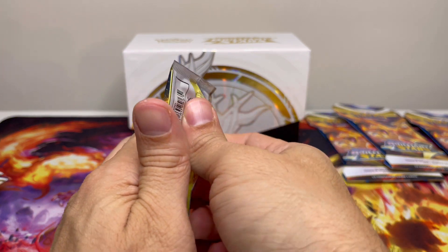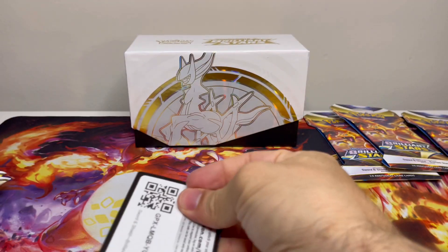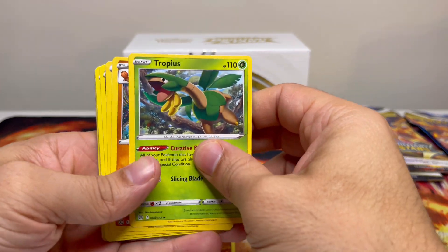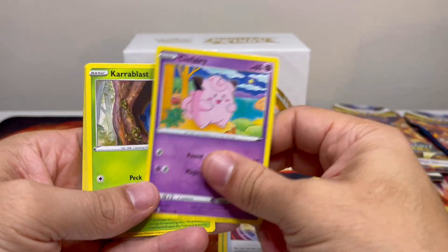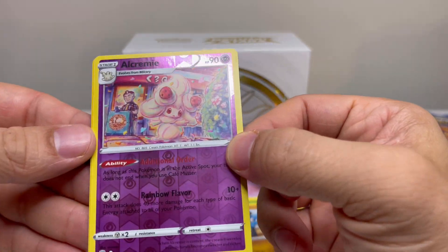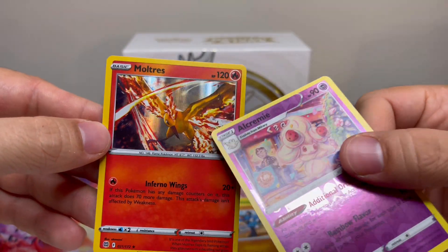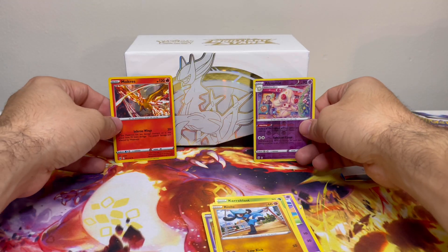My sister is here. Okay, code card upside down — and it is a black code card, by the way. Fighting energy. Tropius, Vibrava, Ultra Ball, Clefairy, Carablast, Milcery, Starly, Riolu. We have a Reverse Holo Alcremie — really cool, I like the artwork on it. And a Moltres! Nice. We pulled a Moltres in our Pokemon Go video, so this is really cool to have. Very nice pulls.